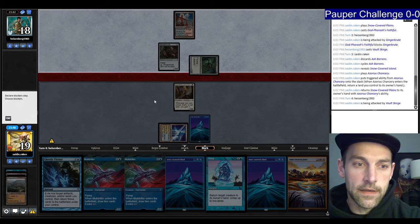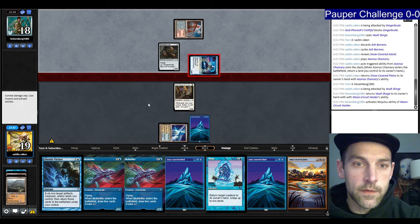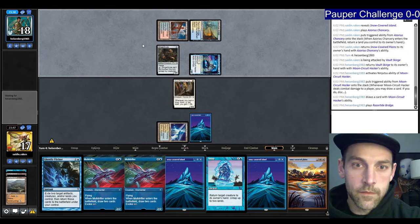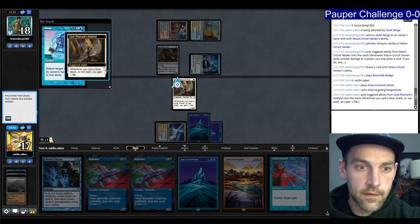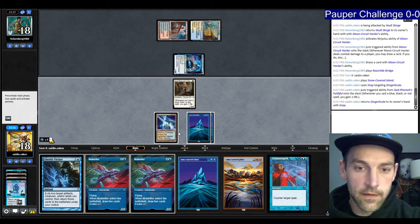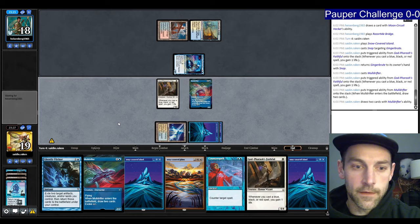Do they have a ninja? They do — so Jeskai Affinity with ninjas, maybe blue-white splashing red. We have Counterspell now. Let's just Snap the Ginger Brute — we're pretty far ahead. I could be okay if they land Glitters; I could probably find another Snap and draw some cards. Another Faithful — so now I can Faithful and hold up Counterspell, just fade the Glitters this turn.